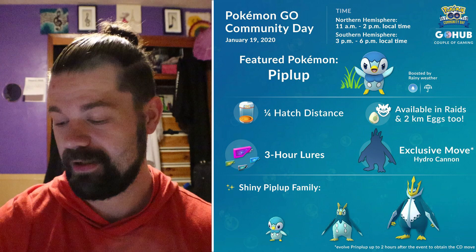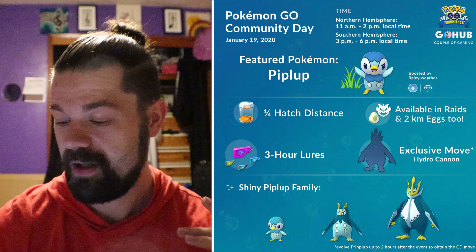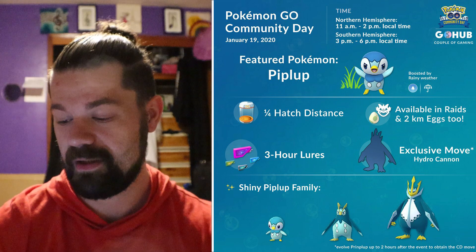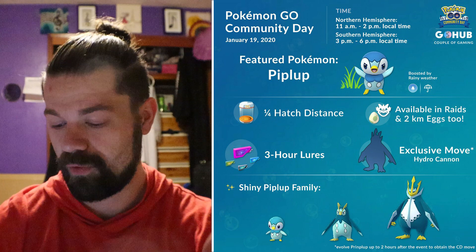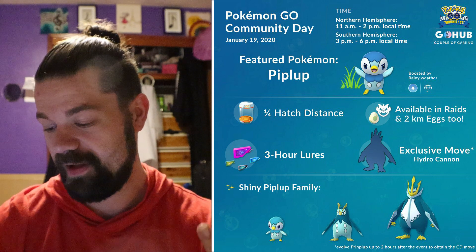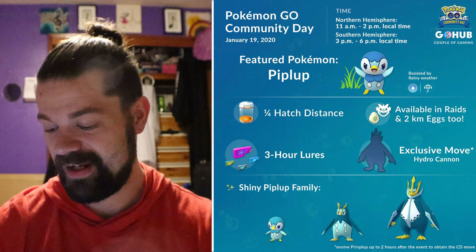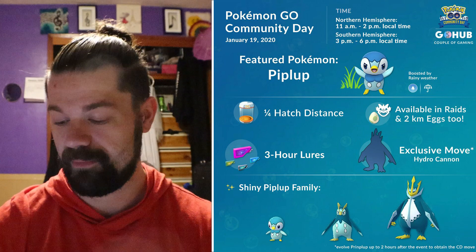Before we get into today's video, I wanted to go over Piplup Community Day, which is this Sunday January 19th. In the northern hemisphere it's 11 a.m. to 2 p.m. and in the southern hemisphere 3 p.m. to 6 p.m. local time. We're looking at quarter hatch distance, three-hour lures, Piplup available more often in 2k eggs and raids, the exclusive move hydro cannon, and there's the shiny family.